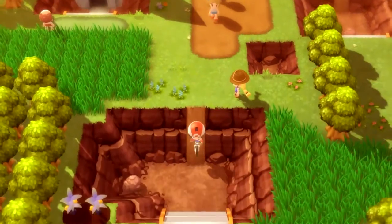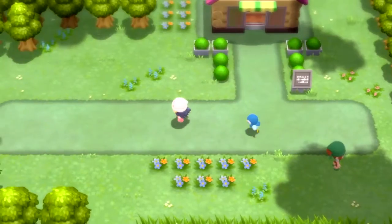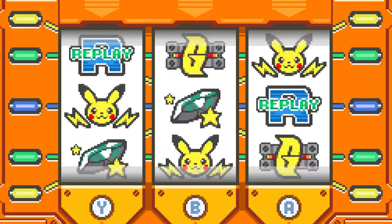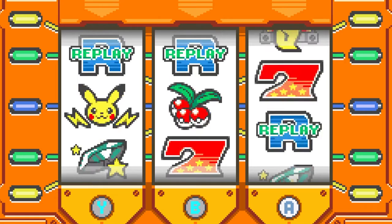The Game Corner is a feature that has been introduced since Pokemon Red and Blue, and basically involves using slot machines in order to win coins, which are then used to buy TMs and Pokemon. However, when Diamond and Pearl was released in Korea, this feature was removed due to having references to gambling. In Pokemon Platinum, this feature was also removed in the European copies due to changes in the PEGI classification.